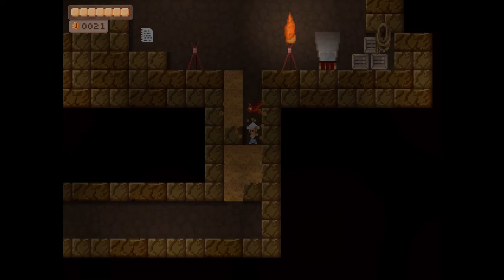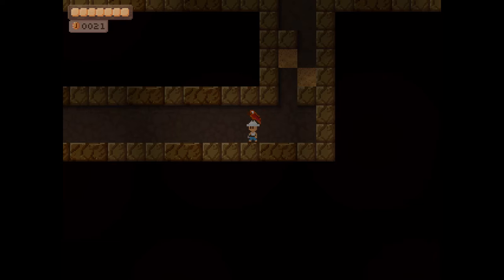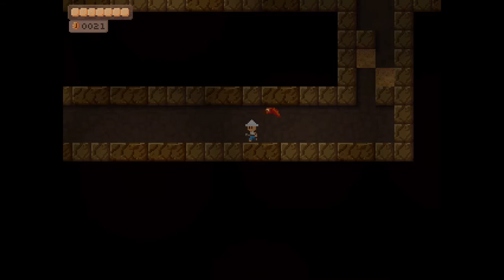A thing about digging: if you mash it in some places, you'll start digging before you land on the sand properly and you'll just do a dig animation without actually digging through the sand. So you don't want to mash it — you want to press it every time you land on a piece of sand if you're digging multiple pieces at once.